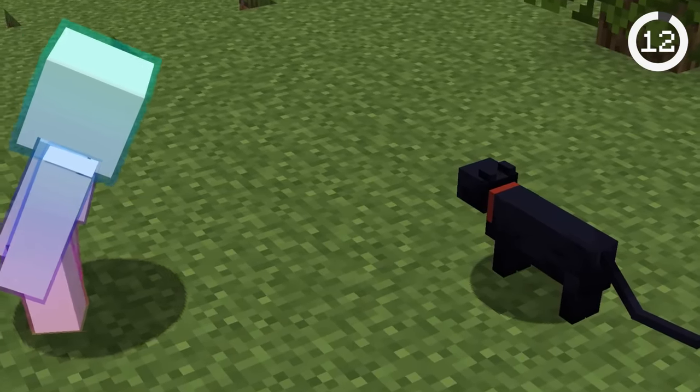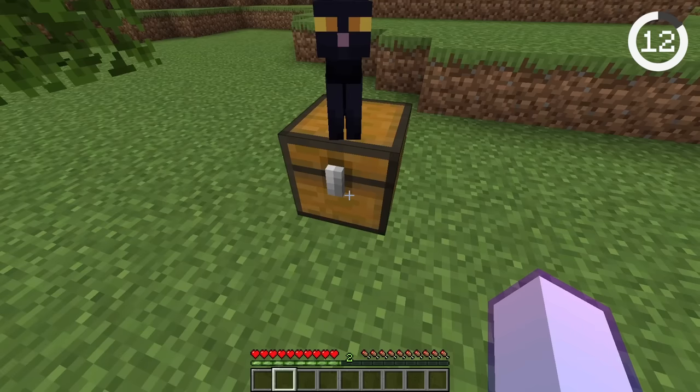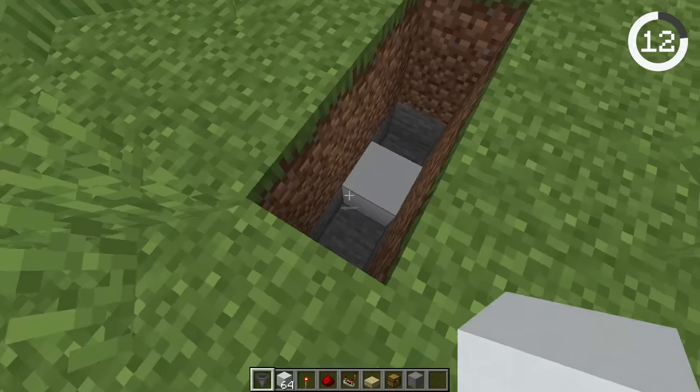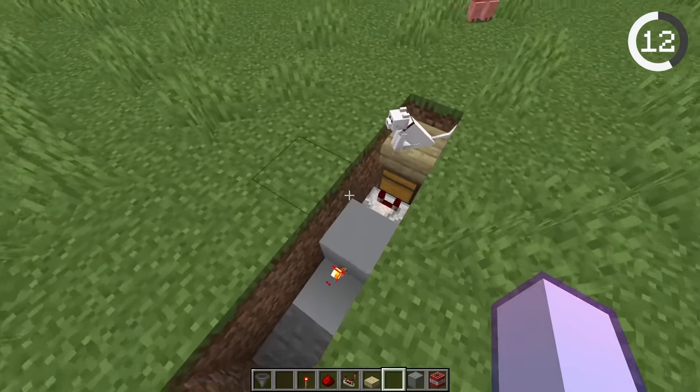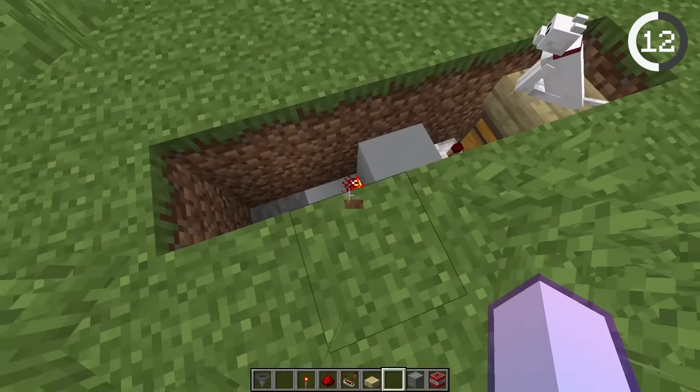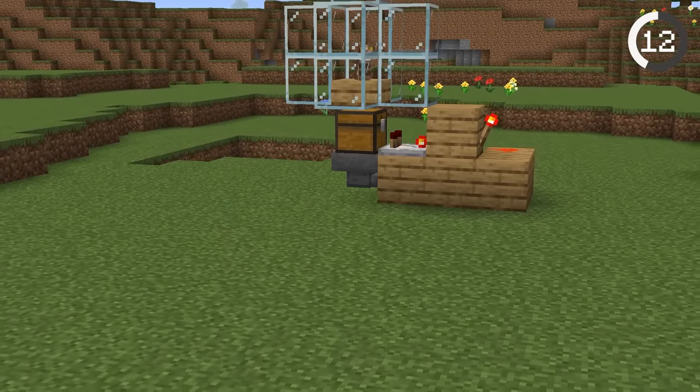Leaving your Minecraft world causes your cat to sit down. And if a cat sits down on a chest, it can't be opened. So with a redstone contraption, you can set it up so a cat will sit down on a chest and send a redstone pulse whenever you log off — perfect traps that activate only when you leave.